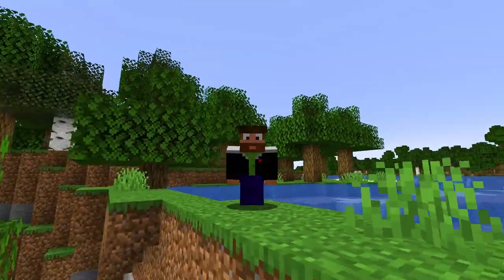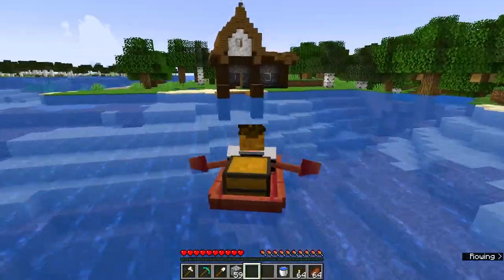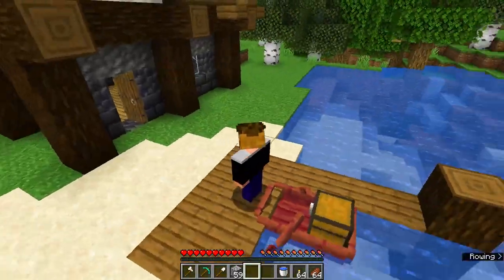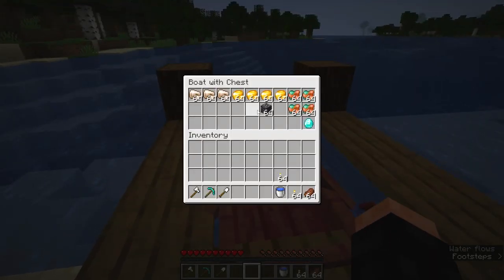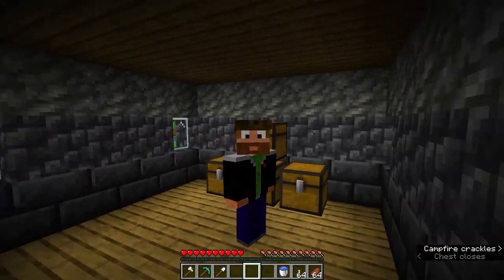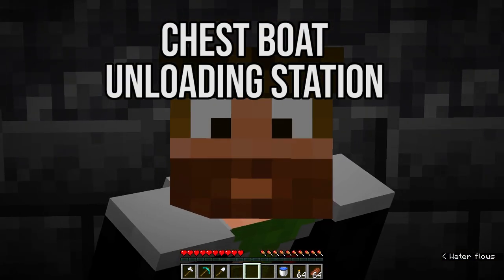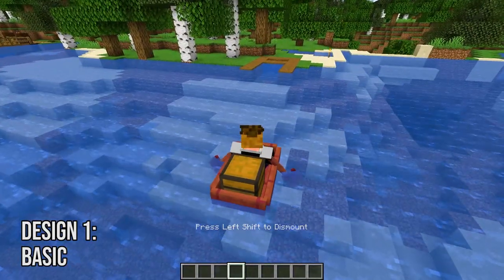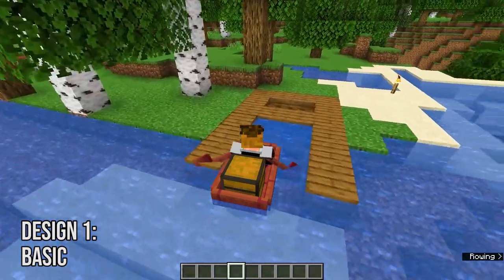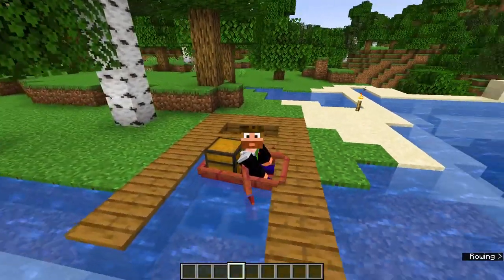Picture this: you come back to your base with a chest boat filled with stuff. If you want to unload it, you'll have to get down from it, take everything you can carry, drop it in a chest at your base, and then come back and get the rest of the items. This can be pretty boring and inefficient. So let me introduce you to the concept of the chest boat unloading station. You come back to your base from exploring, park your boat in this dock, and if you open your inventory, you'll see that the items are getting removed from the chest boat. Once it's empty, you can turn around and continue exploring.